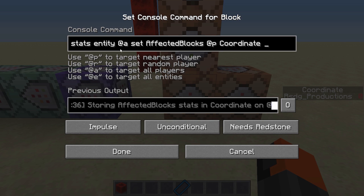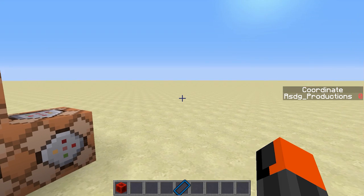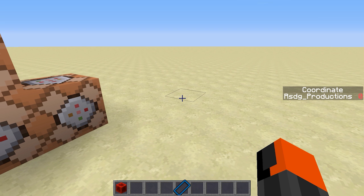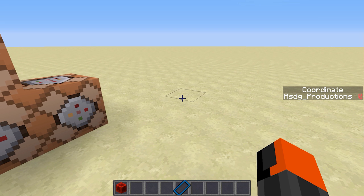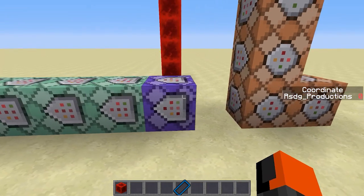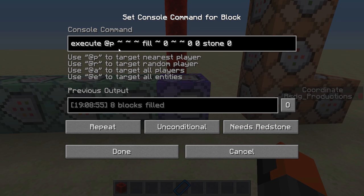From everybody, for everybody we are going to set their affected blocks. So when they activate a command which has something to do with blocks and an amount of blocks, it's going to store the amount of blocks it affected into that player's coordinate score. Basically when I do a setblock command and I put it right there, I have a coordinate score of one because I affected one block. And set the score to zero otherwise you won't display the score and won't be able to recognize it either.